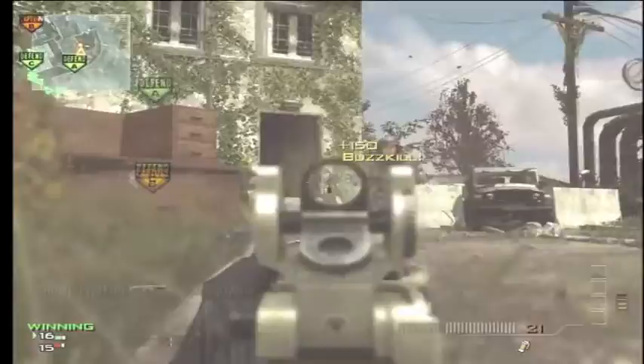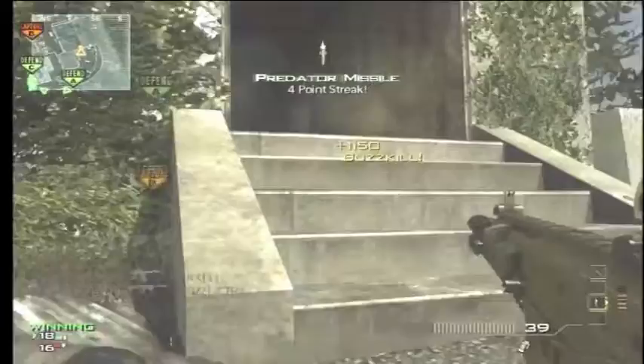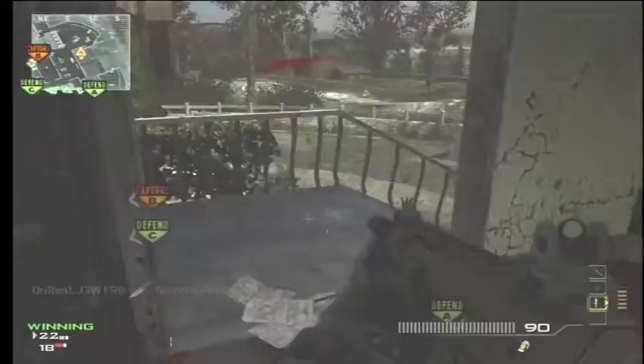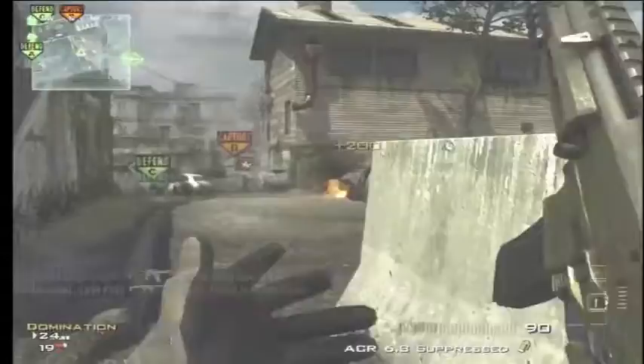For submachine guns, my favorite would be the PP-90. I like it because of the sheer fire rate. When I go rushing, I want a high fire rate gun. It's just a complete bullet hose and doesn't get me killed when I rush.